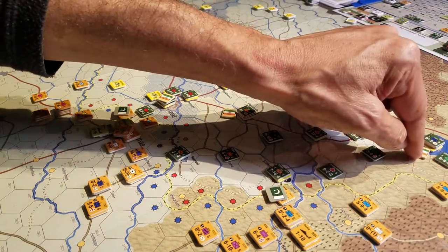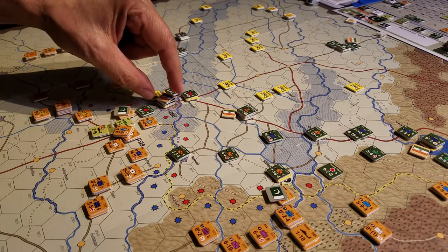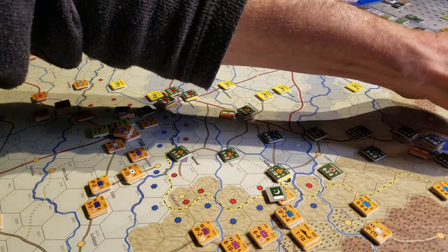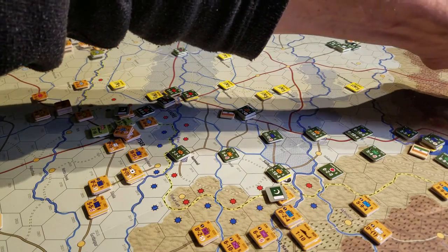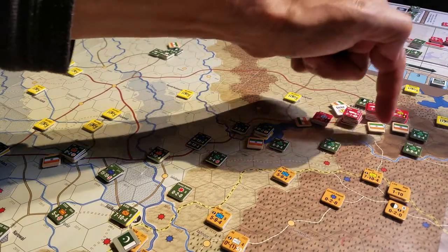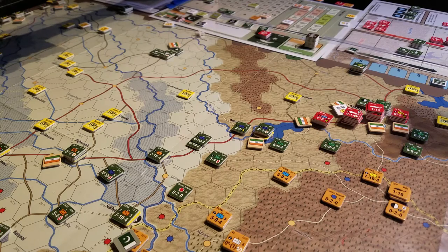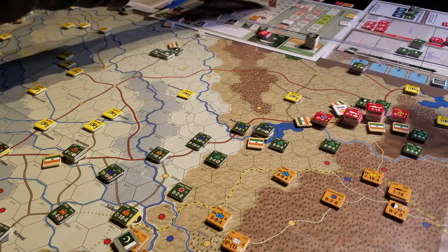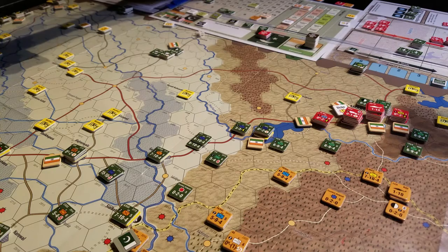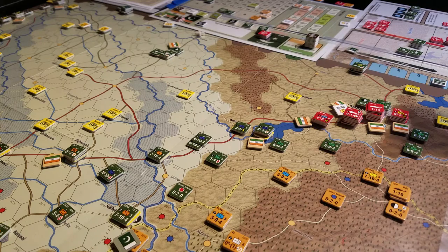We're going to count off the strikes: one, two, three, four, five, six, seven, eight. So I'm going to knock down my missile points by eight. We were at 20, I used one already, and then eight more - so I'm down to 18 missile points remaining. We have 18 left and we're going to now resolve all of these and see what the results are.